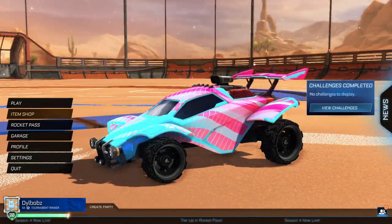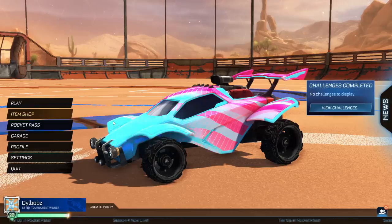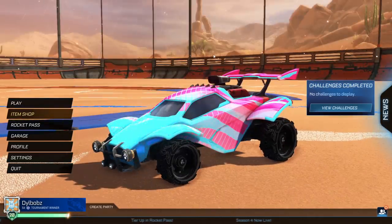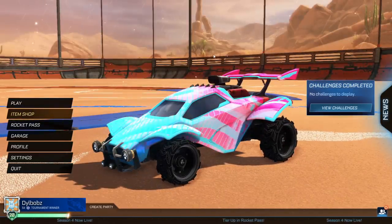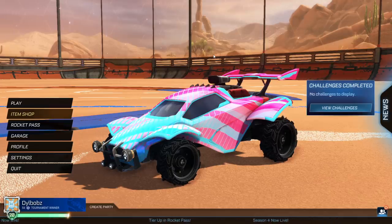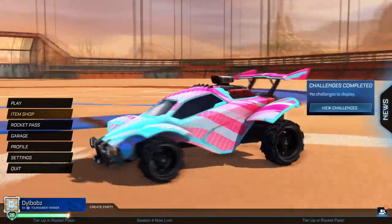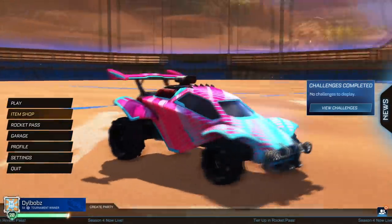I'll show you five items that are in the Rocket Pass or from tournament rewards that I think are some awesome items to look out for — ones you can get your hands on by playing some tournaments or if you've got yourself the Rocket Pass. Let me know your thoughts on these, and leave a comment down below telling me what other items from the new season you'd have liked to see. But let's start it off with some really snazzy black wheels.